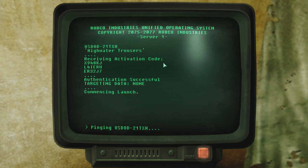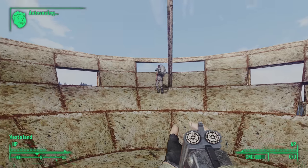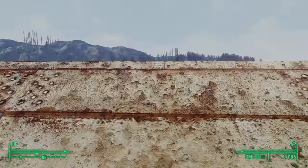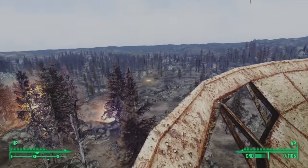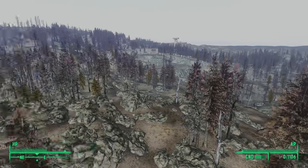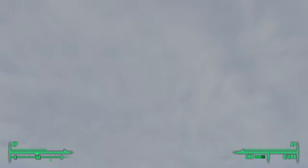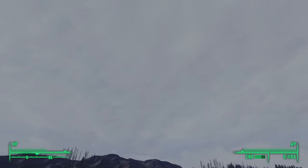We also find an option to upload the High Water Trousers activation code. 'Receiving activation code... Authentication successful. Targeting data: none. Commencing launch.' No no no — backspace, escape, undo! Oh no, did I just launch nukes at myself? Heading up the ladder, we find a Talon Company merc with a flamer inside the dish. Racing up to the side of the dish, we peer over — and just like Archimedes 2 will fire on Earth in just a few years, High Water Trousers drenches the Earth with nuclear fire. Thankfully, these detonations each appeared to be much smaller than the nukes that destroyed the Earth on Armageddon — slightly larger than a mini-nuke each. Amazing to think that payload has been circling the globe for 200 years.